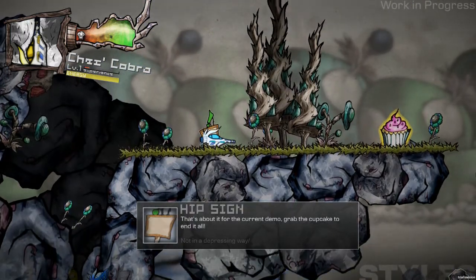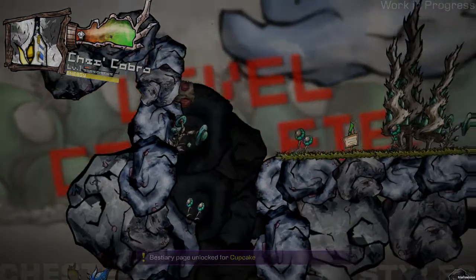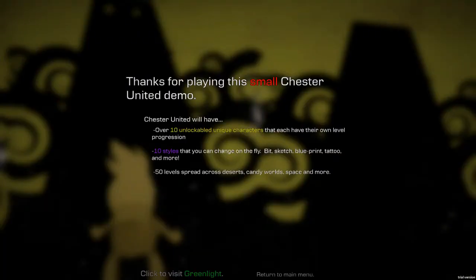That's about it for the current demo. Grab the cupcake to end it all — not in a depressing way. So yeah, this has been the Chester United demo. It's on Steam Greenlight — if you want to go ahead and vote it up to make it available on the Steam store, I'll leave all the links in the description. I really enjoyed this game, so please vote it up. Thank you guys for watching. Have a great day. Until next time, hasta luego!